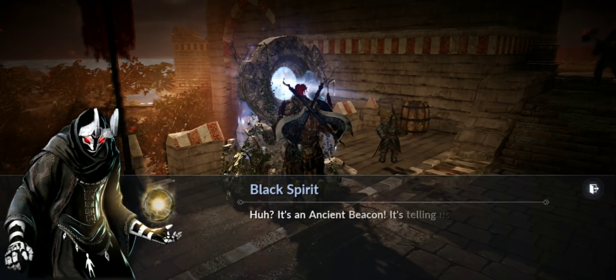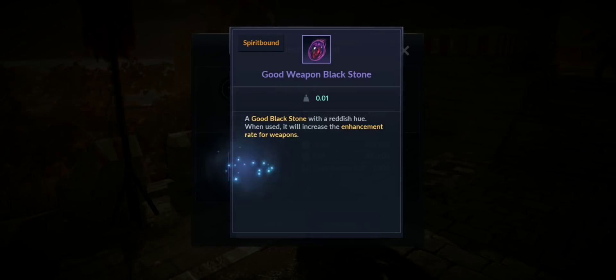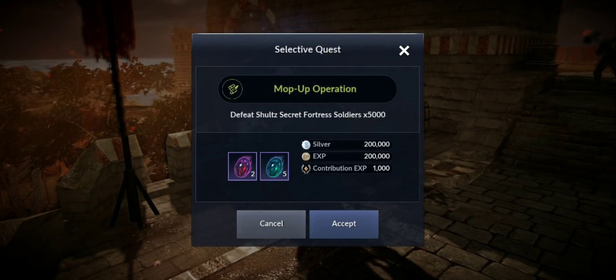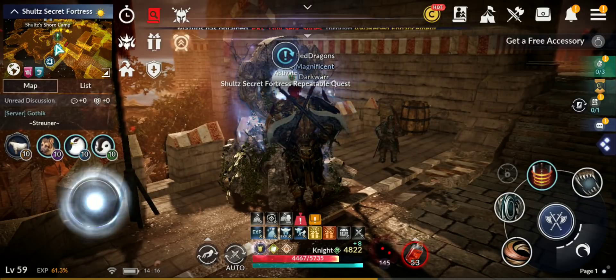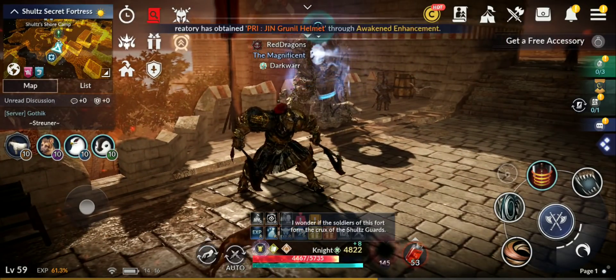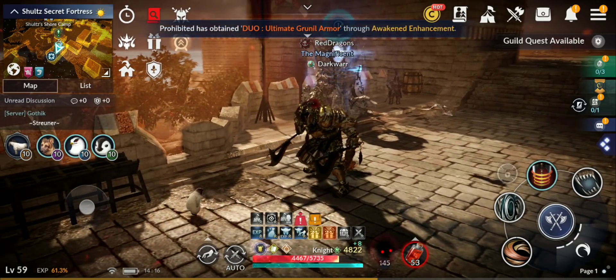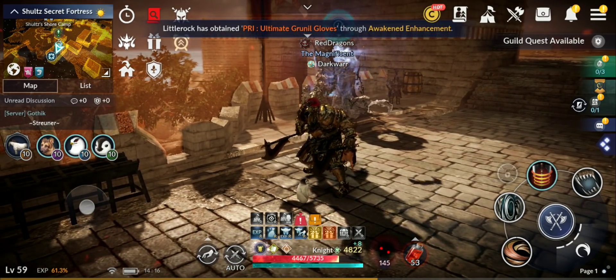The repeatable quest is 'Mop Up Operation — Schultz Guard 5,000' — you have to kill 5,000 and you get 1,000 contribution, which is good. Experience is decent, silver is okay, but only good weapon and armor black stones, which is really bad taking into consideration we now have, in my opinion, a really pay-to-win system.